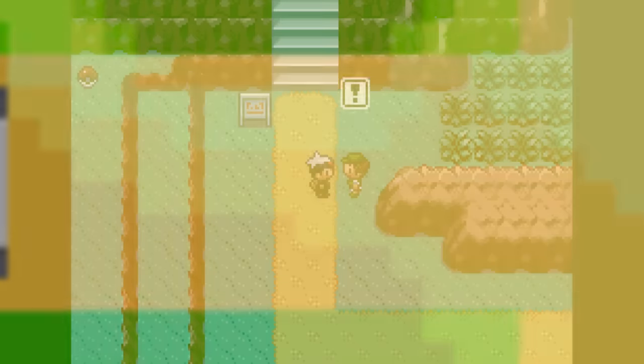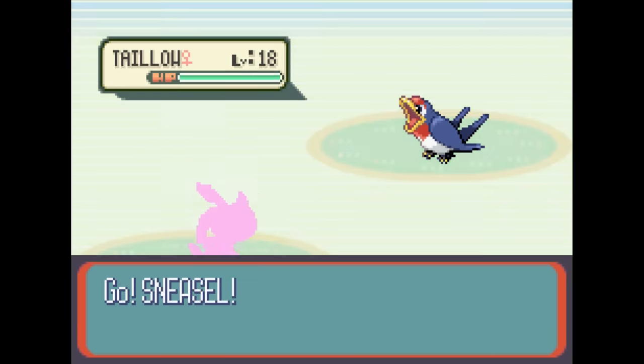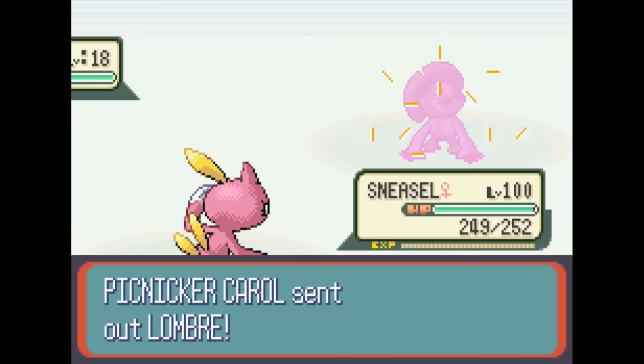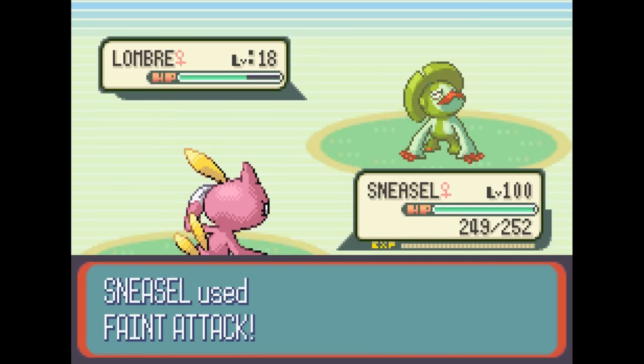The lucky trainer whose Pokémon we're going to capture for this glitch is going to be Picnicker Carol on Route 112. Carol has a team of two Pokémon — a Taillow and a Lombre. I know they're not very exciting Pokémon, but I just want to show you how the glitch works before we get into the crazy stuff.